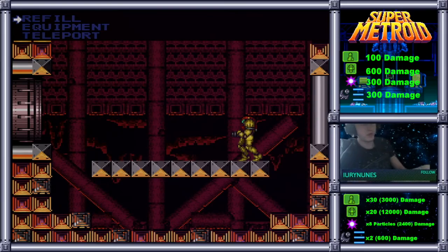The strategy is you want to hit him with 30 missiles, 2 X-Factors — every single particle, so 8 X-Factor particles — 20 Super Missiles, and 2 charged Spazer Wave Ice shots. That will do exactly 18,000 damage. So if you miss a Super Missile, an X-Factor particle, or a couple of regular missiles, you're going to need to accommodate with different ways. I would advise against using extra missiles since you need at least 10 missiles on your way out to Crystal Flash.